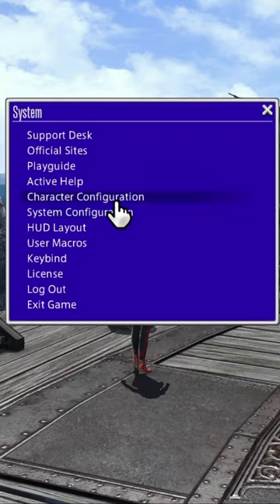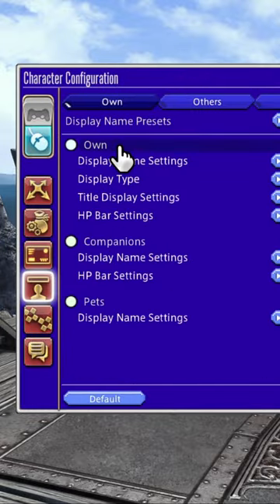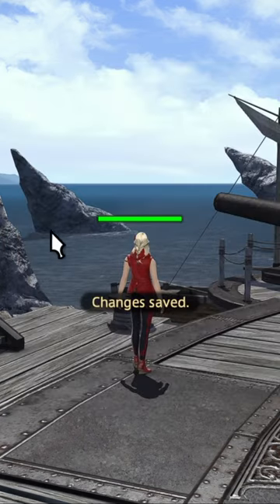Do this by going to System, Character Configuration, and choose Display Name Settings on the left. At this window, click on the word Own here, select the color you'd like to use, and you're done. If this helps, let me know. Happy hunting!